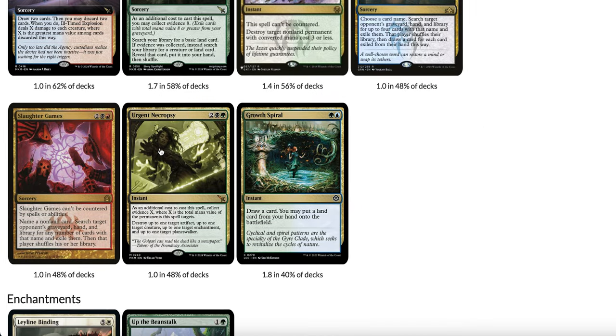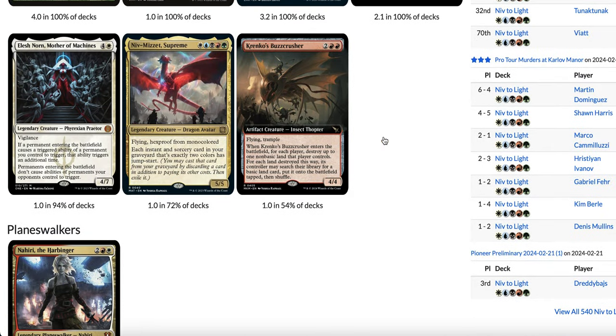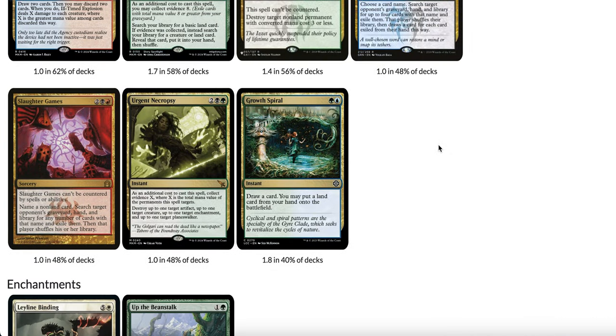Then there's Urgent Necropsy — 2 generic, 1 black, 1 green instant. As an additional cost, you collect Evidence X, where X is the total mana value of the permanent it targets. You can destroy up to 1 target Artifact, up to 1 target Creature, up to 1 target Enchantment, and up to 1 target Planeswalker. That could be really back-breaking against decks like Azorius Control or any deck that plays very different permanent types.